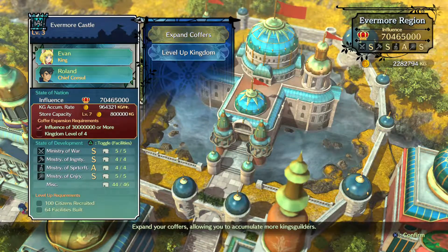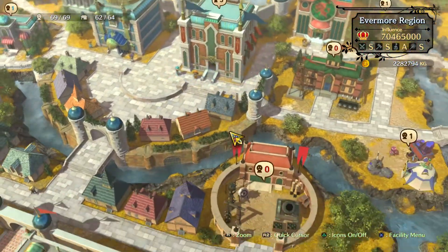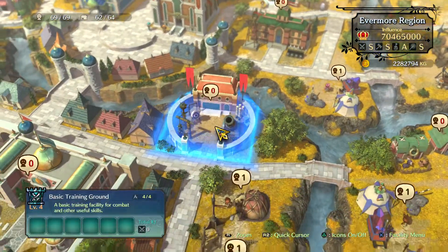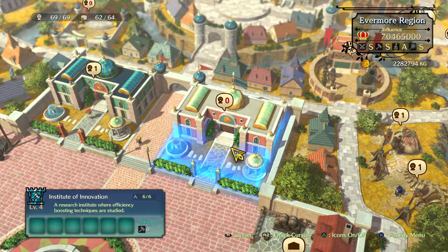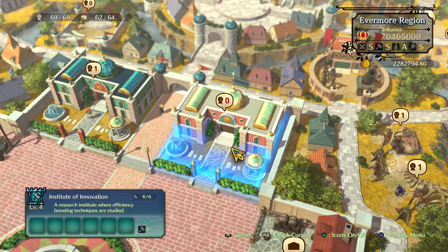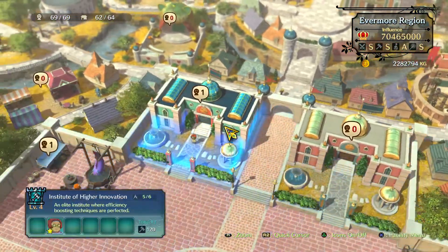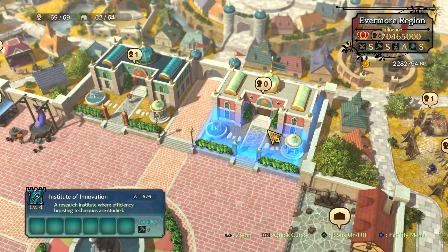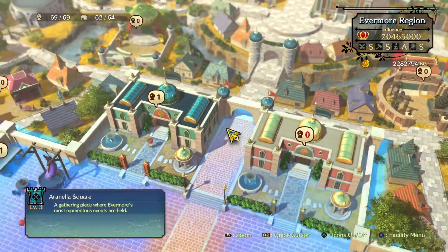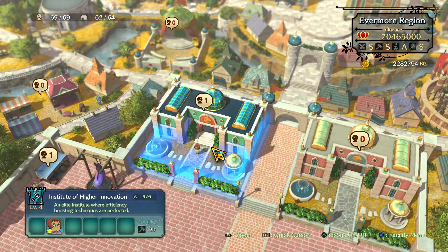The training ground and barracks help with skirmishes and fighting. The Institute of Innovation is probably the number one priority — it reduces the cost of building, leveling up, and researching, and it reduces the time required to research. It's amazing and will be a lifesaver. I think it reduces costs up to 40 percent total when you have both of them. Build it as soon as possible.